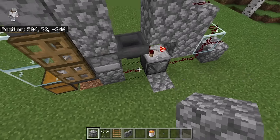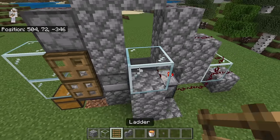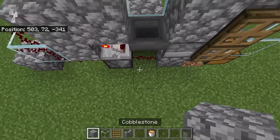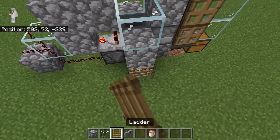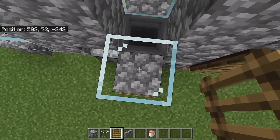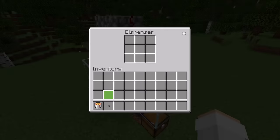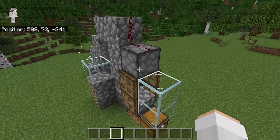The next step is to place two blocks here and a glass block at this spot. Now place two ladders here, then go over to this side. Place two blocks here and a glass block at this spot, then place two ladders here. The ladders on each side will allow you to easily get up to these spots. Then add a lava bucket to this dispenser. Now crouch down and place a button here.